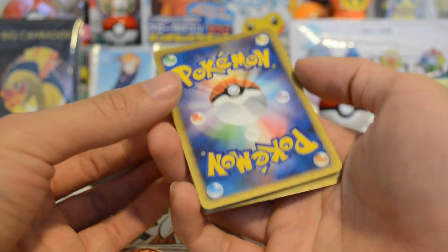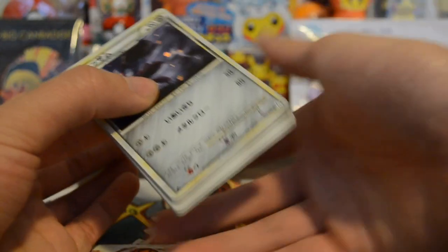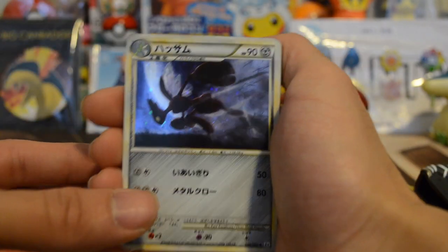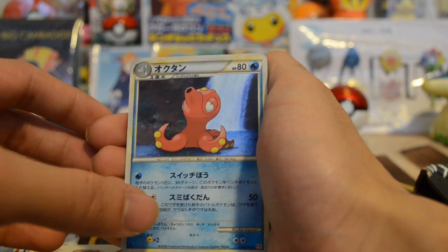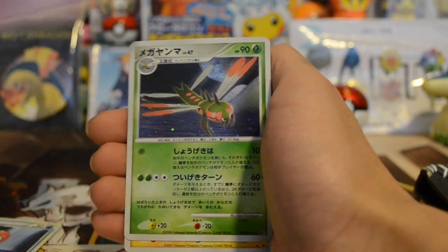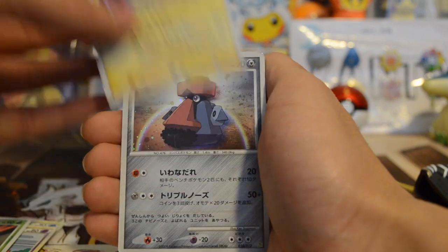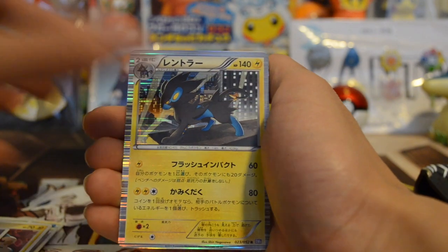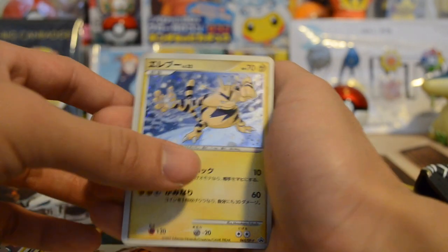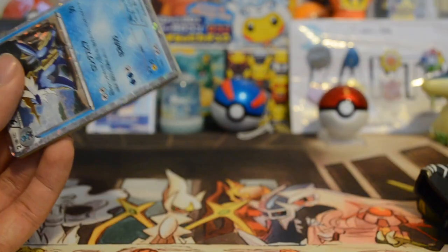I'll show you an example — you can see the dents and whatnot, but again I'm not tripping too much. There's a Scizor, Rampardos, Slowking again, Yanmega, Pachirisu once again, Probopass, Luxray, another Yanmega. That was it for that one.